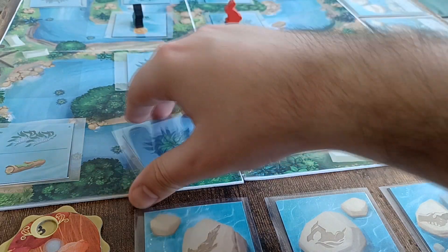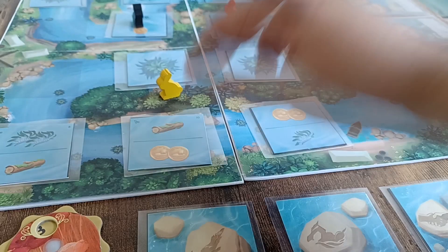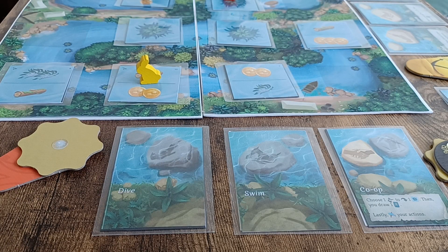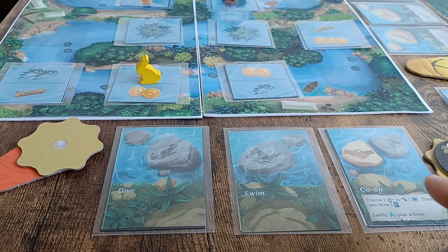But if we revealed this tile instead, the separatists would win before the profiteer. Also, once per game I can exhaust my refresh token to refresh one of my exhausted actions, but not the co-op or uncover one.